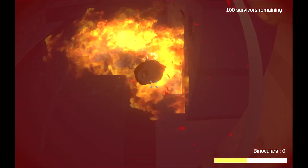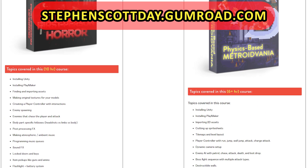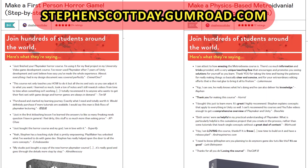Otherwise, stay tuned — more videos on the way. My new course for how to make a top-down RPG is almost done. And if you want to learn how to make your own games without having to write any code, consider checking out my courses — Made for Beginners, the First Person Horror course, and Metroidvania course. All that stuff is linked in the description. Check it out. Talk to you guys soon.